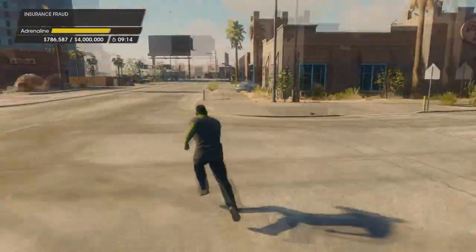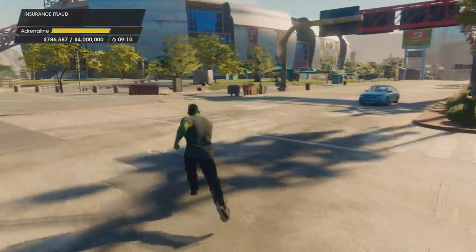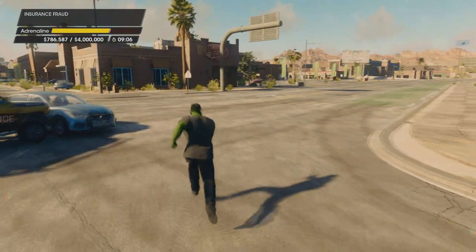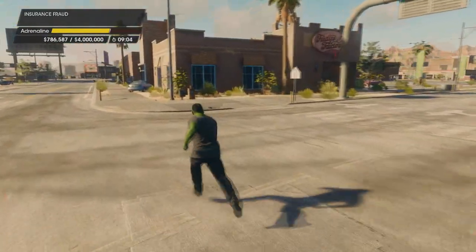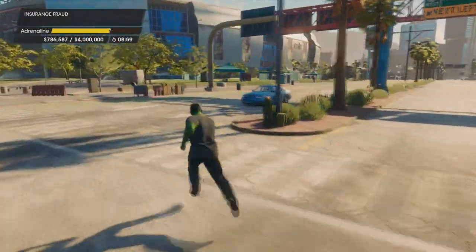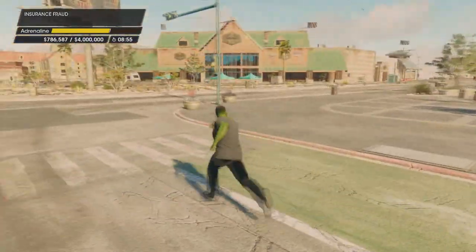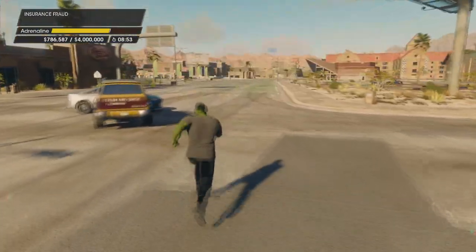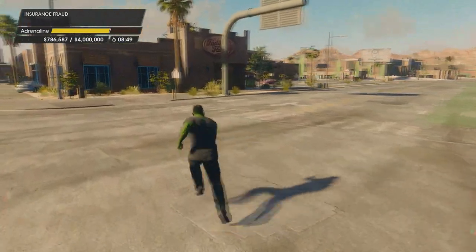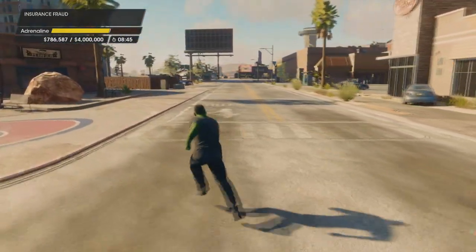Our adrenaline is full right now but it's not ticking away because it hasn't been activated, so don't worry about that. If they eventually send us some cars, we'll be okay — the meter will stay full. Then what we're going to try to do is hit a car head-on, running at it with a full adrenaline bar, and that will trigger the vehicle we hit to explode.